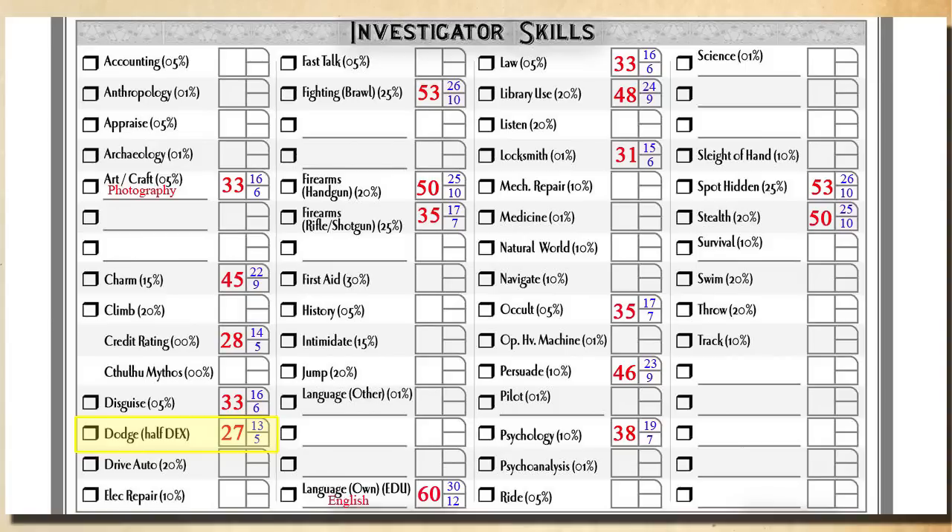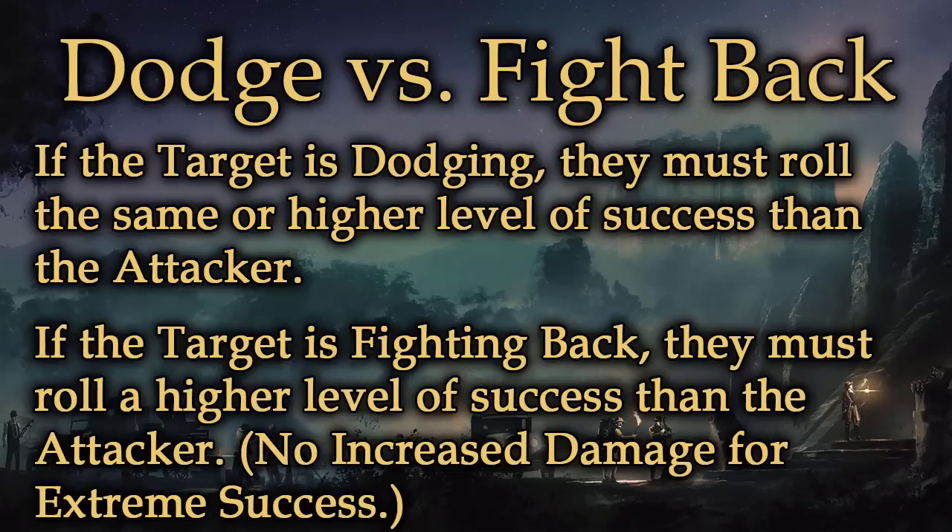The target of this attack does have the option of stopping this from happening, because they also get to roll. The target of a melee attack has two choices: they can dodge using their dodge skill, or they can choose to fight back using an appropriate melee fighting skill. If the character chooses dodge, they must roll their dodge skill and achieve the same or better level of success than the attacker's roll — ties going to the defender — managing to dodge or parry the attack. However, if the defending character chooses to fight back, it means they seize an opening to get in a quick jab or thrust and actually damage the attacker instead. In these cases, the character fighting back must roll at a better skill level than the attack roll, otherwise the original attack connects and the character might take damage.